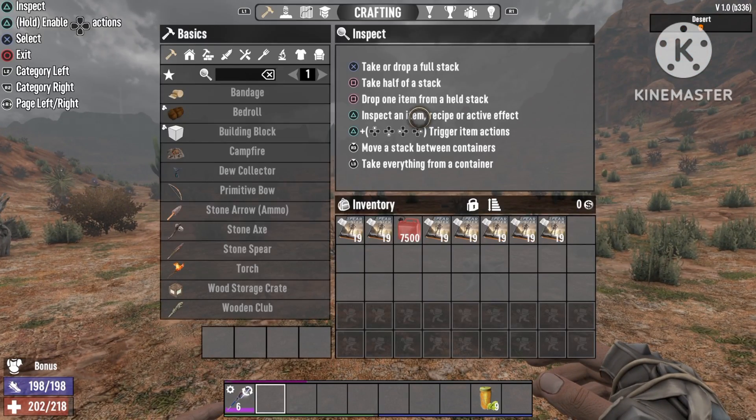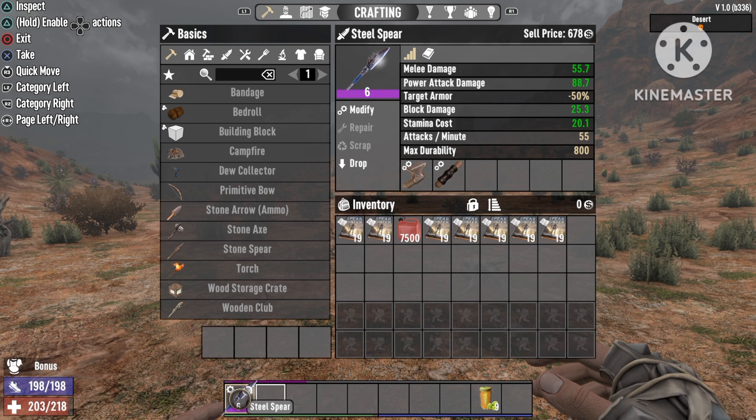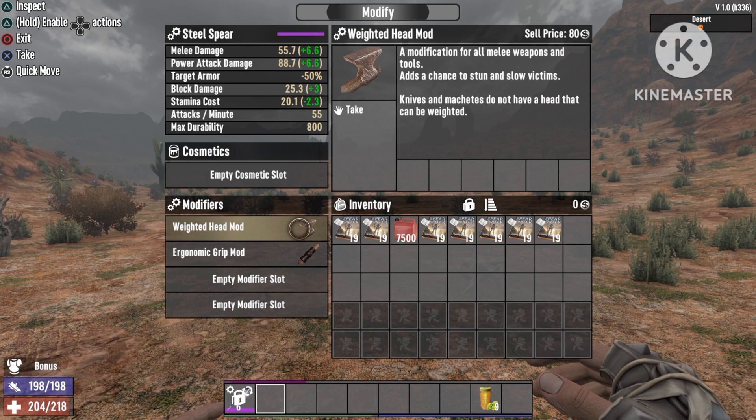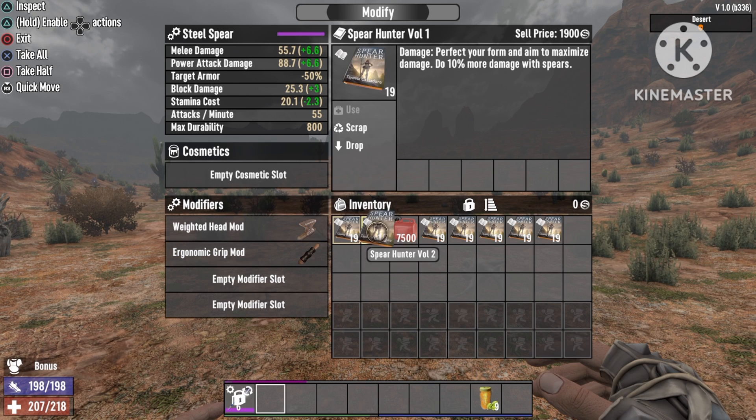Okay, first things first — the spear. You're gonna use the steel spear. As you can see, after modifications it gives 55% damage. Now the weighted head mod gives you some extra damage, and it stuns and slows your victims. The grub mod is also very important — it decreases melee stamina usage.